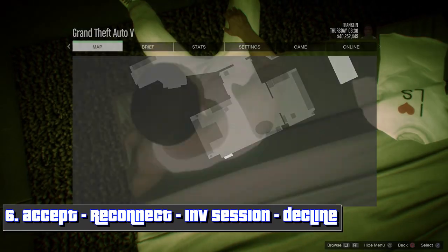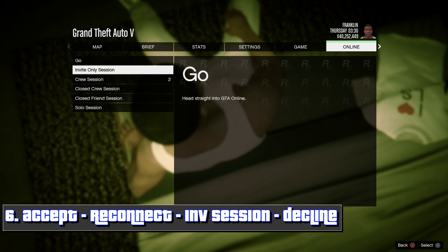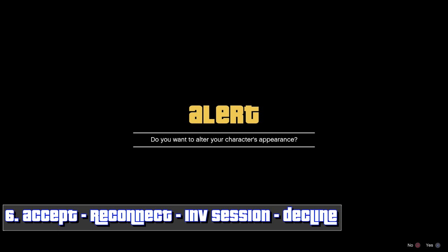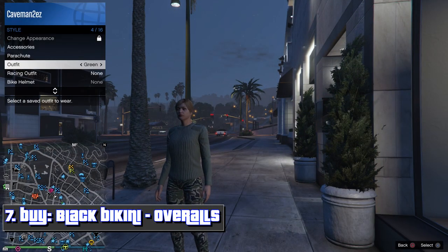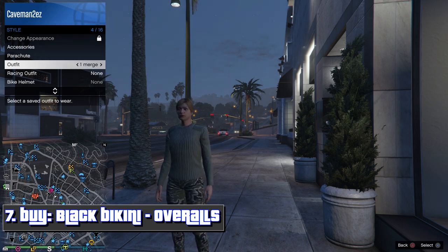From here pause it and go to invite-only session. Decline the alert. You're going to notice you're going to have all your outfits, and you're going to have the two that matter the most.